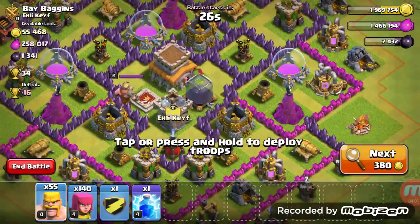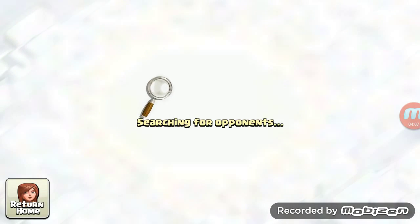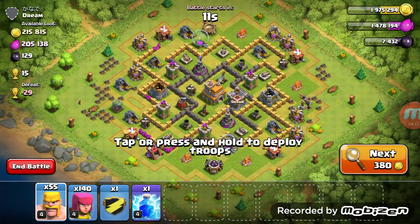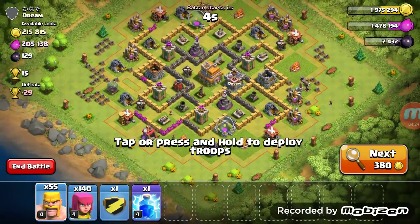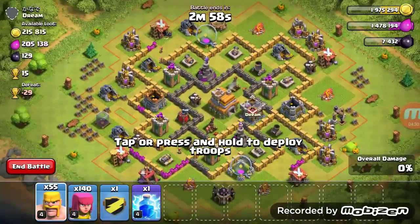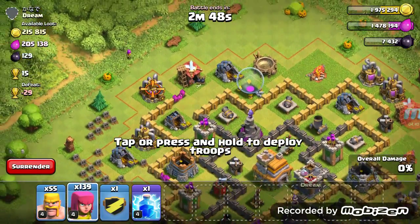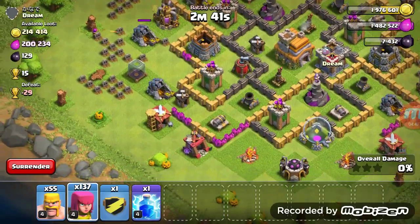I found a base with 1,300 dark elixir but it's impossible to get, so I kept looking. Now I'm back — this guy has a lot of loot: 215k gold, 205k elixir, and 120 dark elixir. I'm attacking because he has almost all his resources sitting in his mines, collectors, and storage. The dark elixir storage is outside the walls, so I'm going to go ahead and attack without wasting a lot of troops since it's so easy.